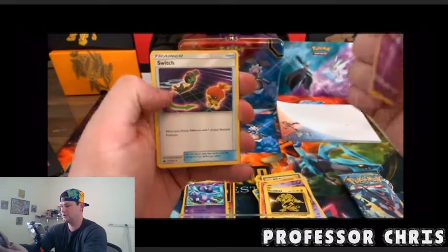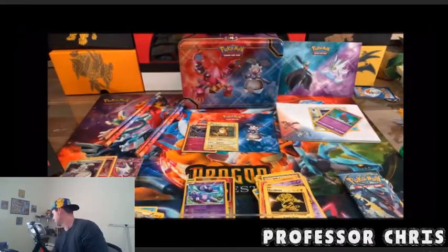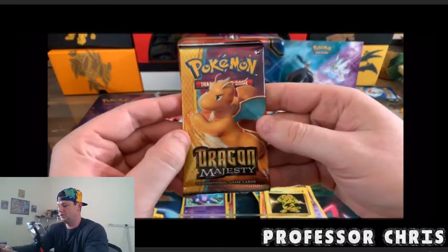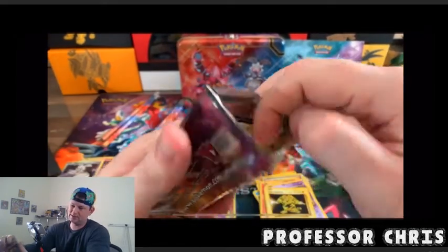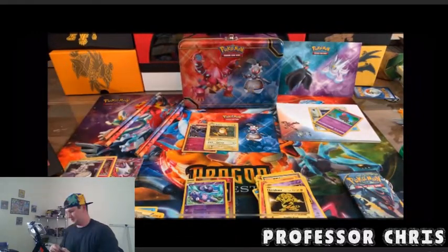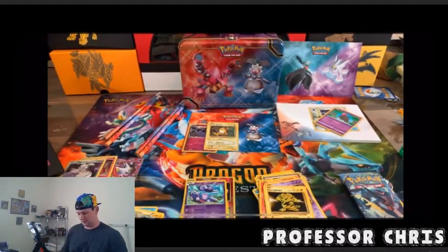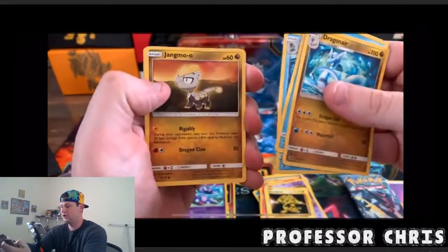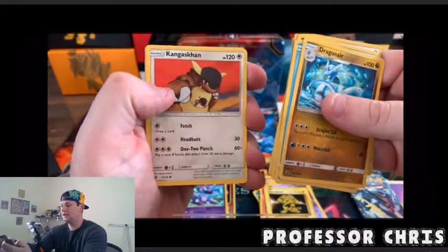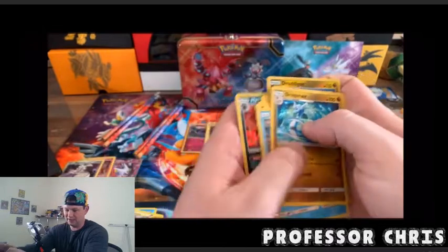Dollar Tree pack, let's see what we got — Blink, Switch, and a Beldum. It's okay, still very nice of her. Then Dragon Majesty, let's see what we got — maybe we'll get something nice. Code card, Dragon Majesties. We have Energy, Dragonair, Gible, Croconaw, Altaria, Slugma, Drampa, Dragonite, and a Hydreigon holo! Very nice, very nice.